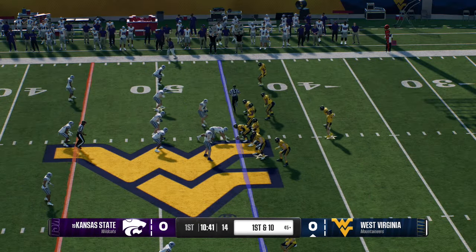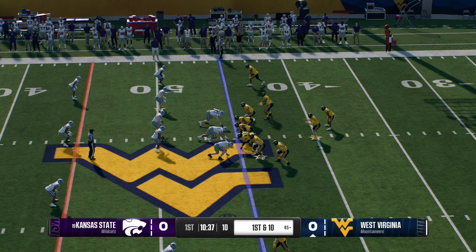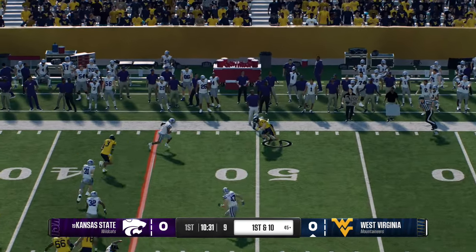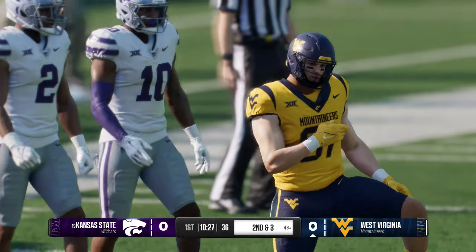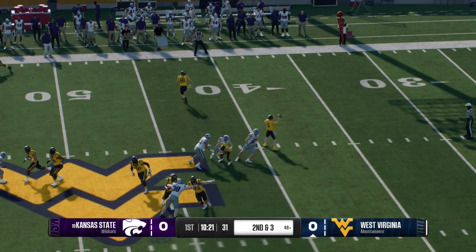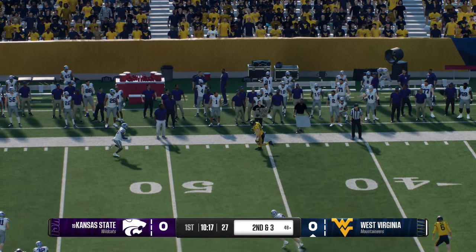On a first down from the 45-yard line, Davis catches it in the backfield. That's what's great about this offense — you're not going to get all your big chunk plays by throwing it deep. You can dink and dunk, and on that RPO play they had it dialed up and set up to go to that player in the right flat. Nice job.